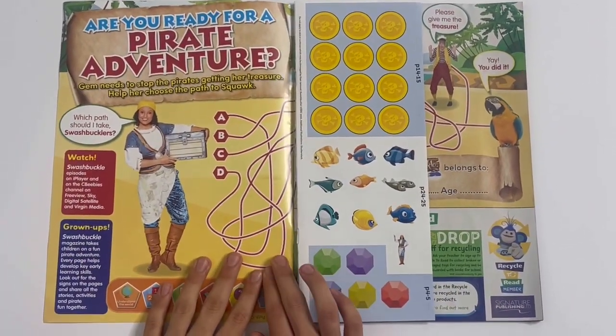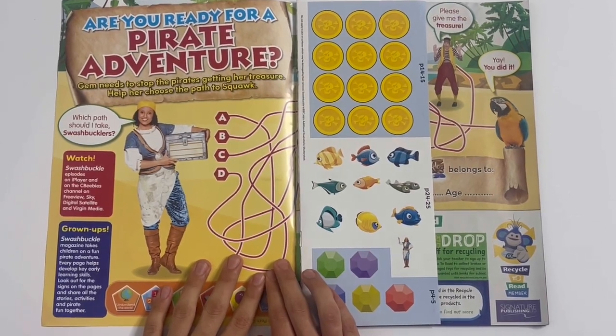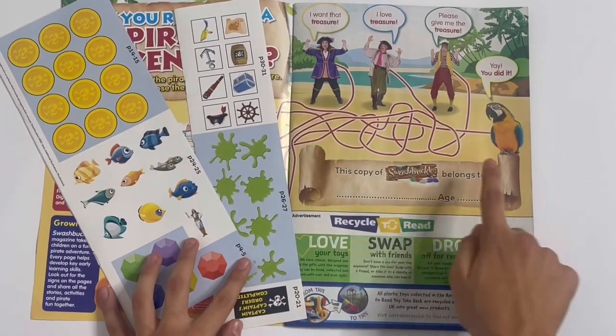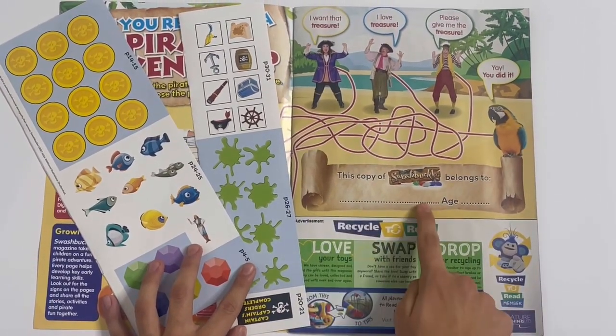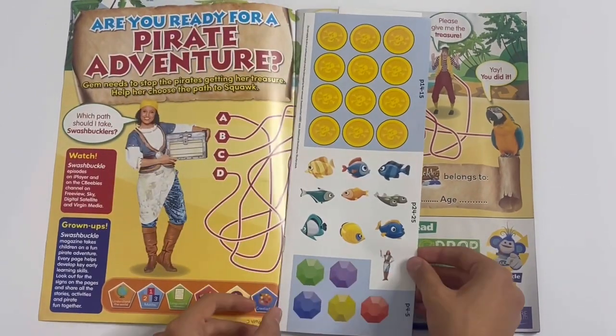Are you ready for a Pirate Adventure? Jem needs to stop the Pirates getting her treasure. Help her choose the right path to Squawk. So I've got the Naughty Pirates there, and they Squawk the Parrot. You can write your name here, and the age, like how old you are. And here are the two sheets of stickers.